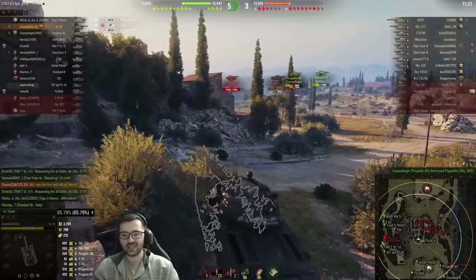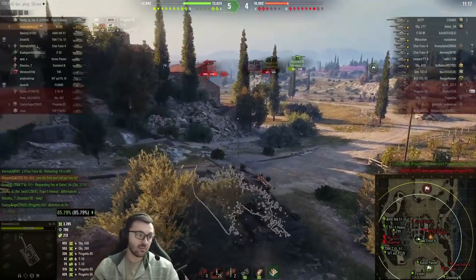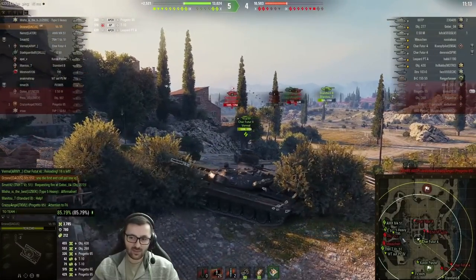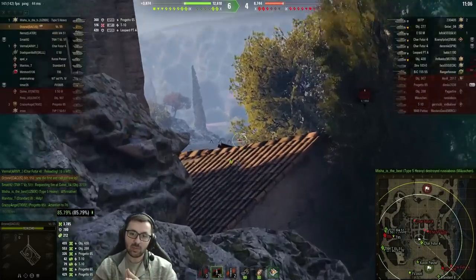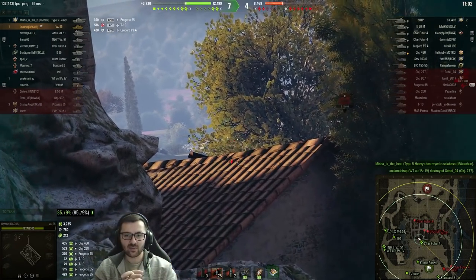Of course, if your team is winning the flank, you can try to advance in this middle area. You can even push all the way into the middle if your team wins the entire side, because then the danger of getting sniped from the base is not there anymore. But at least for the start, I do not recommend pushing up in the middle from this side.